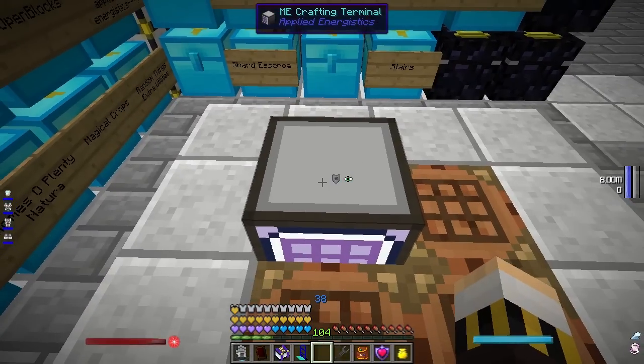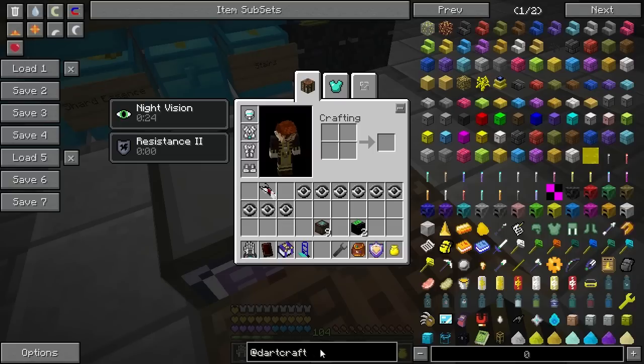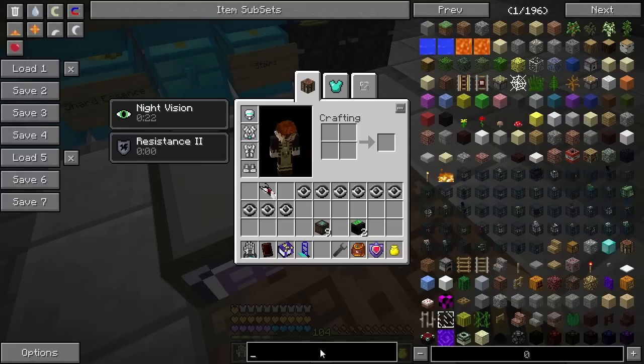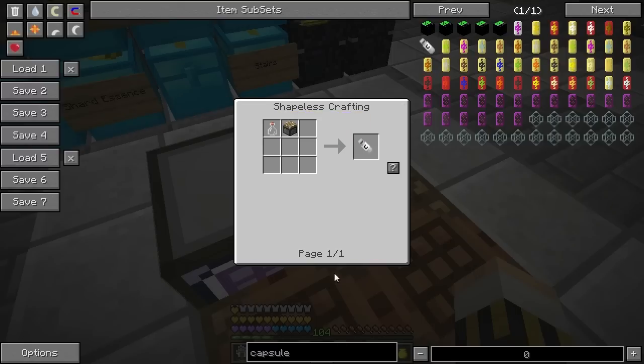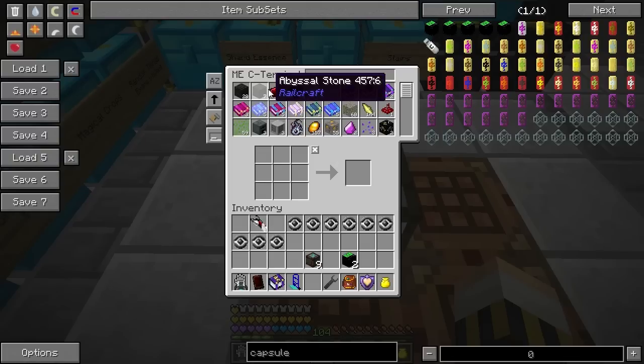In order to use these, you need a capsule, which I don't have. So what I need to do is actually make some. They're pretty easy to make — they are simply an empty glass bottle and a piston. Super simple. And you wouldn't even suspect that this thing could totally destroy the world.